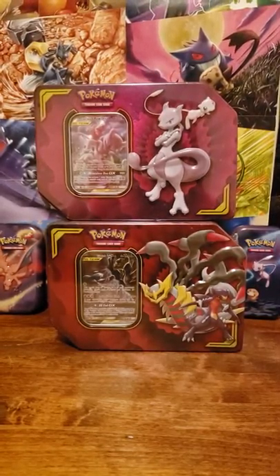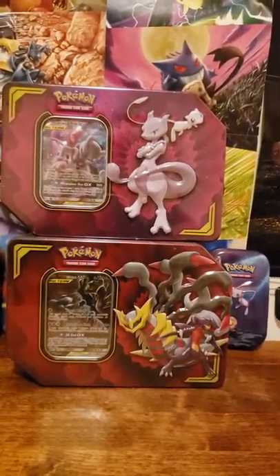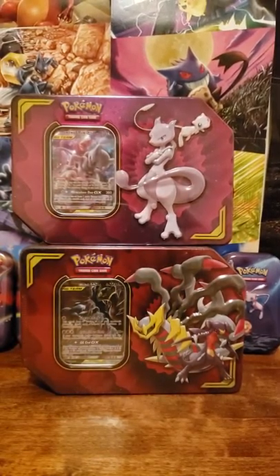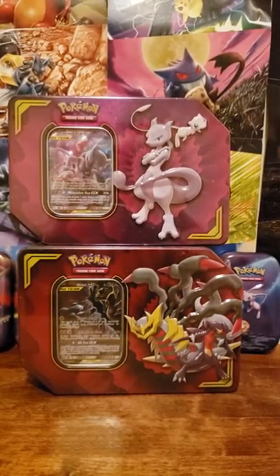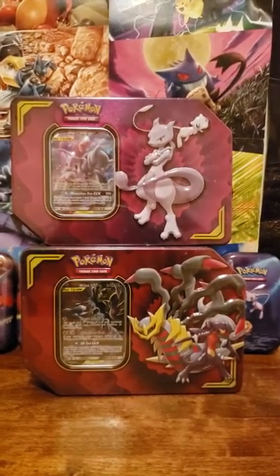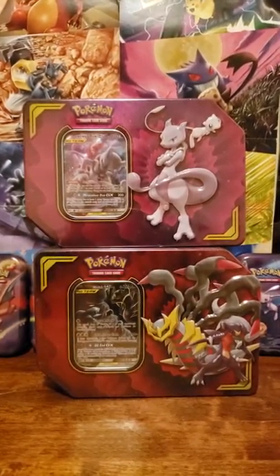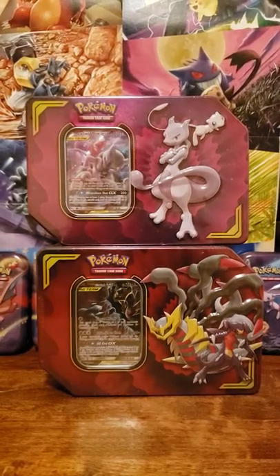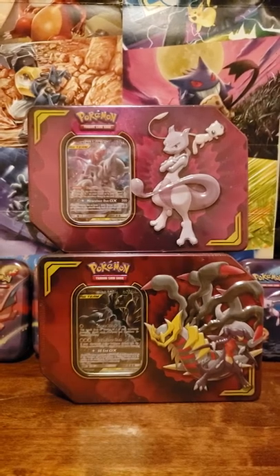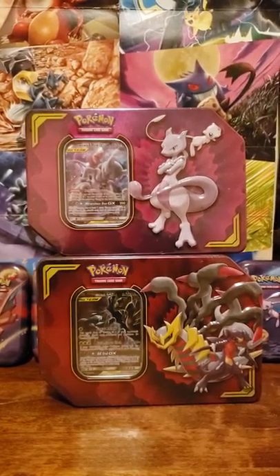Hey guys, today we have another opening. Pokemon Vet here, and I have two of the brand new promo card boxes from Unified Minds — came out on September 6th. Wasn't able to get the Meltan and Melmetal one, couldn't find it for whatever reason in the store. Maybe I'll find it later, maybe not. That one wasn't as interesting as these ones. I'm pretty excited about the promo cards inside — definitely the Garchomp and Giratina, which is my favorite tag team so far.